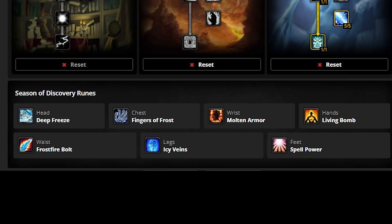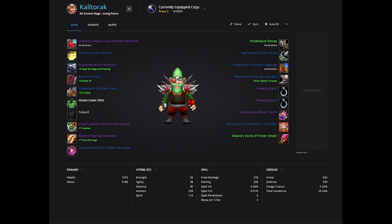There can be an argument to run Burnout and just ignore Fingers of Frost and Deep Freeze, since there is a lot of RNG around Fingers of Frost procs. After trying out both combinations, I prefer the Deep Freeze style. Deep Freeze is useless if you aren't running Fingers of Frost, so if you run Burnout, you obviously won't be using it on boss fights. Here's the best gear list I recommend for Frost — it'll be linked below.